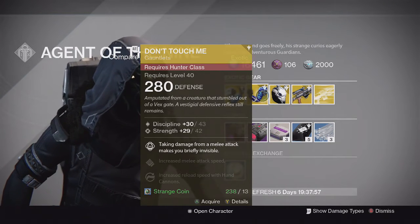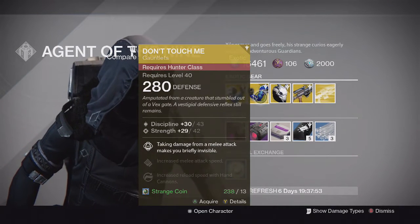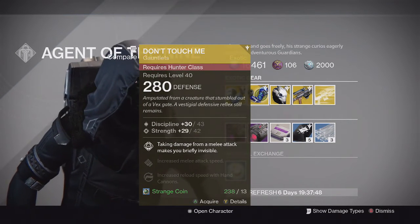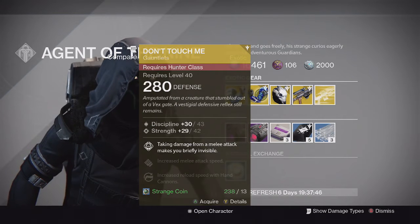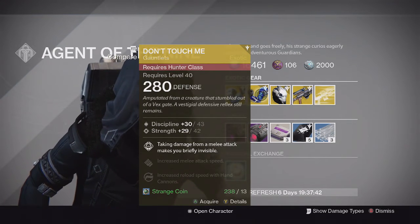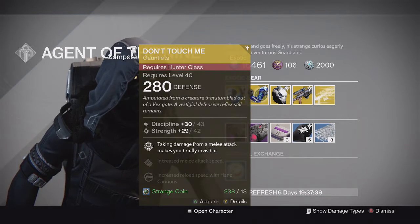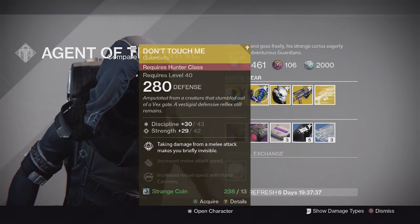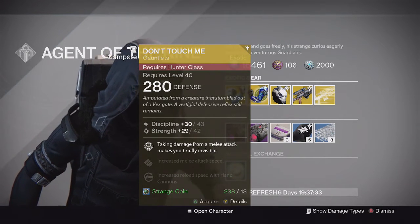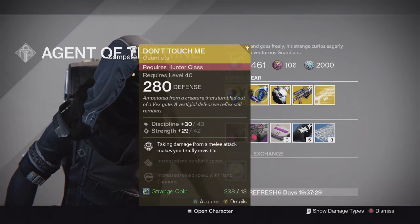For the Hunter we have the Don't Touch Me gauntlets — a pretty decent piece of gear. I think this one's better than No Backup Plans. This one has discipline and strength. The special perk is: taking damage from a melee attack makes you briefly invisible. Pretty good in PvE in my opinion — helps you get out of a lot of situations just by going invisible and gaining your health back. So pretty useful in a lot of scenarios; I would go ahead and pick it up if you don't have one and you have a Hunter.